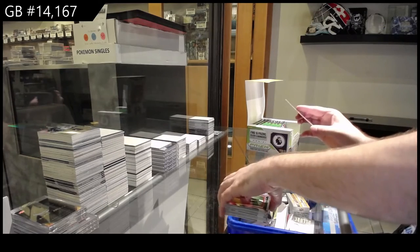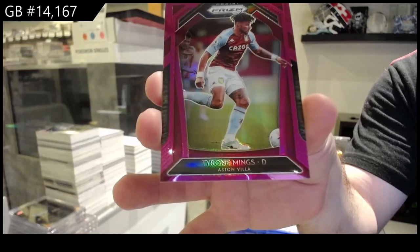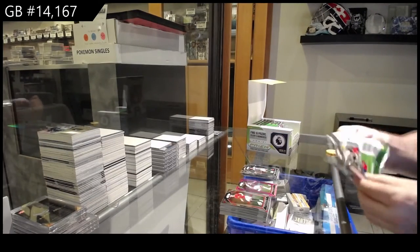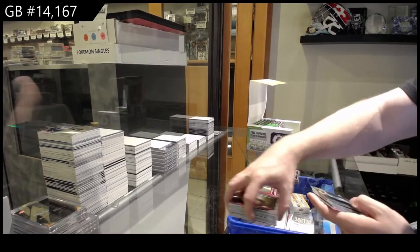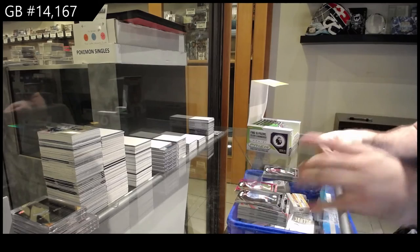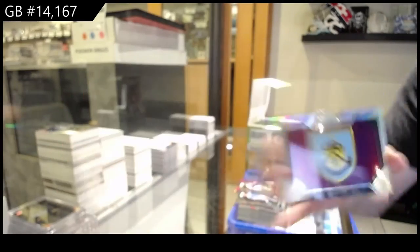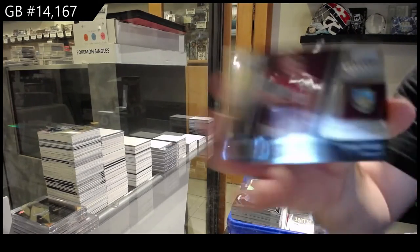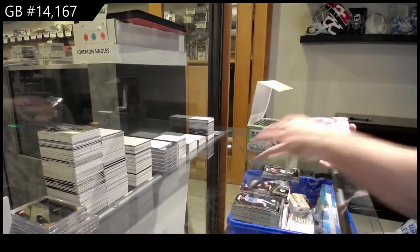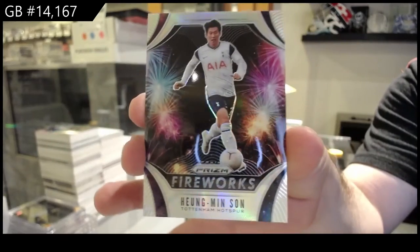We've got number 299 for Aston Villa of Mings. We've got a silver Burnley, a Scorers Club of Chris Wood for Burnley, and a Fireworks Silver of Son for Tottenham.